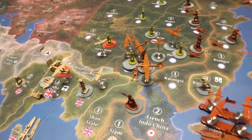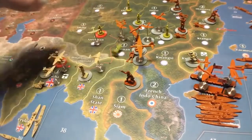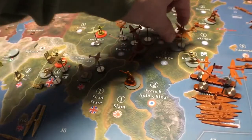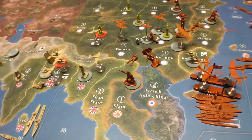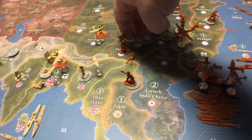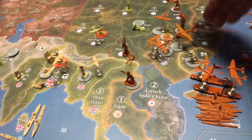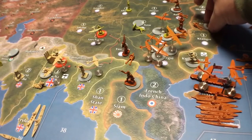He resolved the combat and managed to take Yunnan out. After that, he congregated his Air Force down here — that's a pretty standard play, usually what I do as well. All the Air Force lands here, and he just moves stuff around, moves guys up and all that.